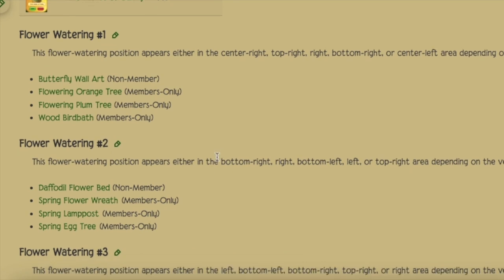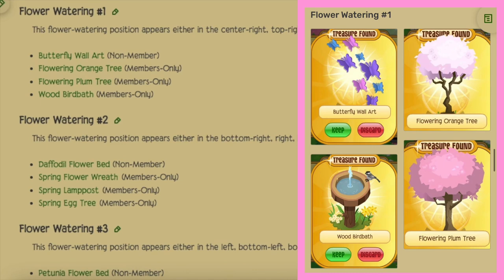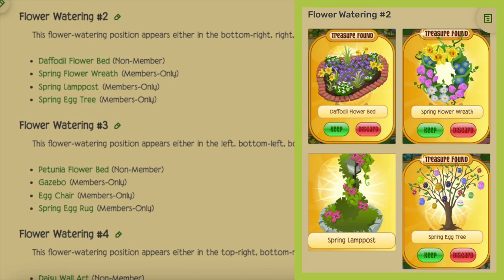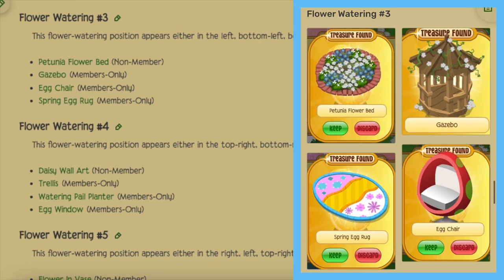The flower waterings are what I mainly focus on. For the first flower watering we have the butterfly wall art, which is the guaranteed non-member prize, and for the member prize you can get the flowering orange tree, flowering plum tree, or the wood bird bath. For the second flower watering the guaranteed prize is the daffodil flower bed, or for the member prize you can get the spring flower wreath, the spring lamppost, or the spring egg tree.